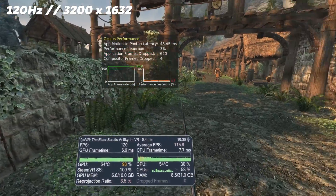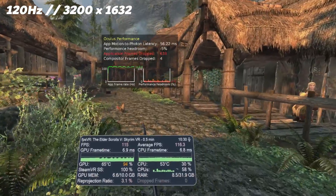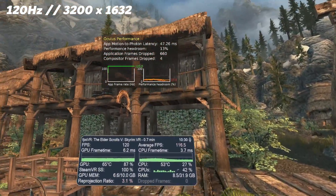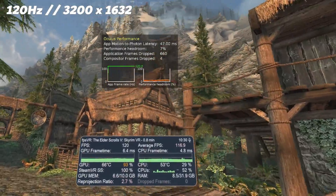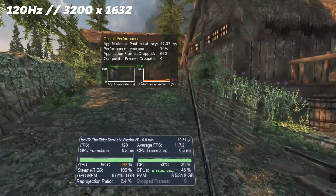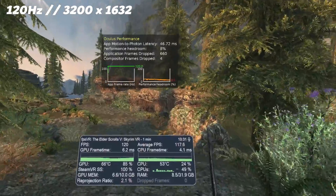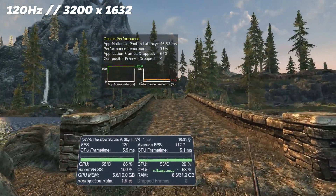In this second test I try 120Hz in Oculus Air Link running at the default resolution of 3200x1632, and you can see the performance headroom on that Oculus overlay at the top is now much lower, so it's struggling a little bit more here. Although we do maintain 120 frames per second for a majority of the time, it does drop down a lot more than it would with the 90Hz setting. It's perfectly playable if you don't mind the occasional dips, and we do occasionally drop into reprojection running at 60 frames per second rather than the native 120.